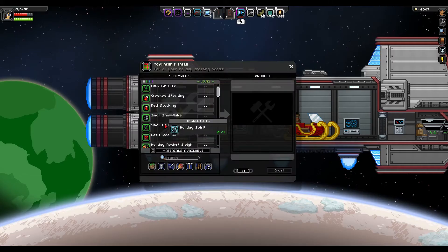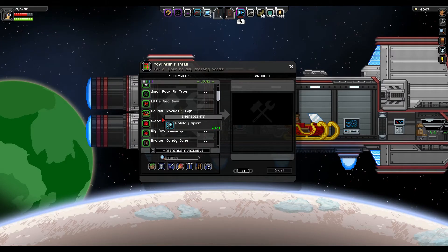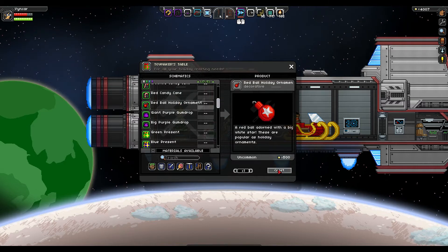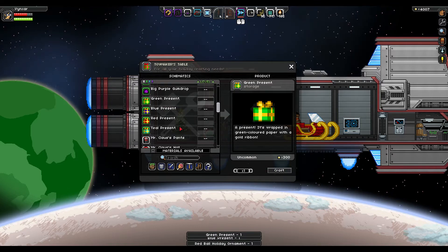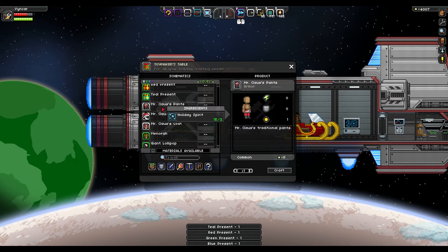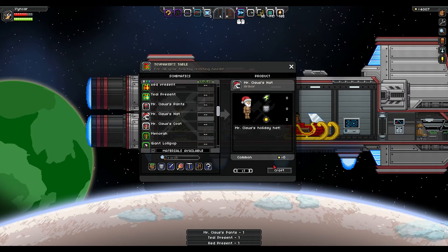I can just decorate the place. What can I use? I've got this kind of stuff. I've got presents, lots of different ones. I'm going to need to remove the... I'm going to go with the clothes too, so I can show you these.